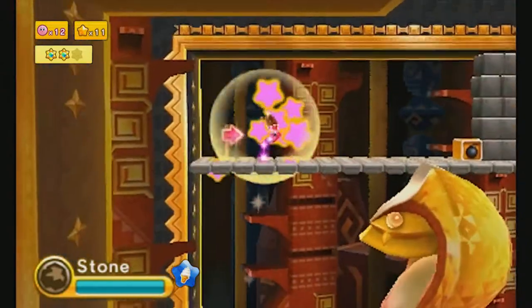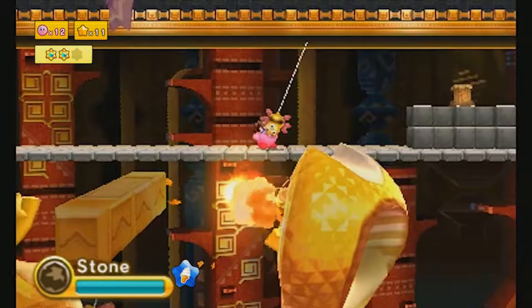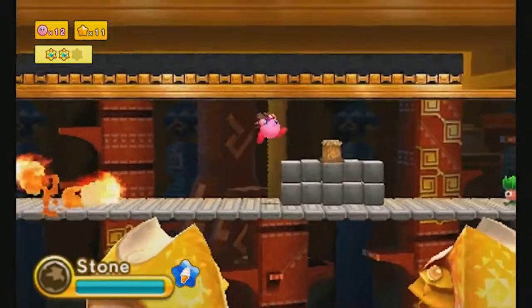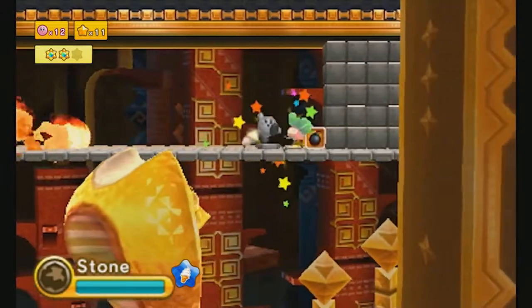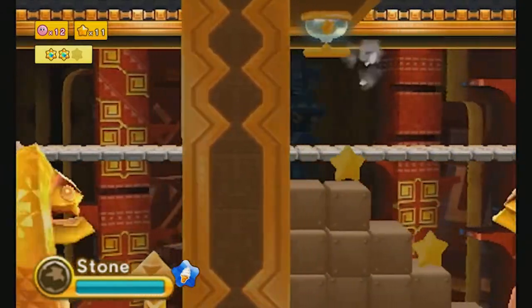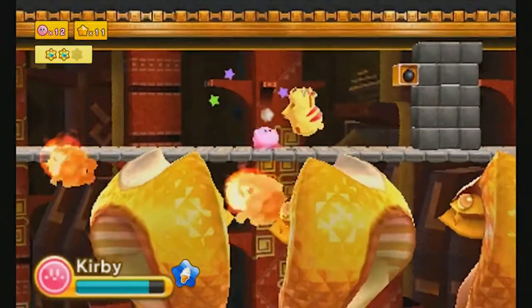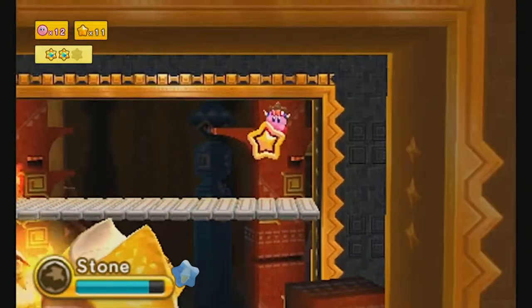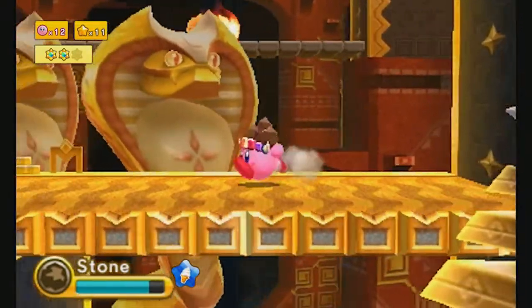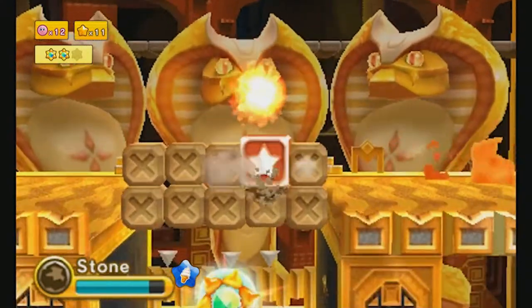Sound design in games is super important to me. Things have to sound good — not just the music, but like the sound you get from punching someone in a game has to be satisfying. And that's something Kirby does really well. Like this Rock ability — when I punch someone with my rock fist, it sounds like I am actually punching someone with a rock fist. And it feels satisfying.